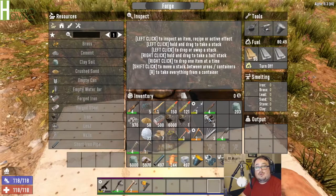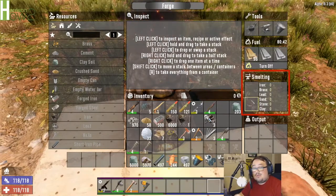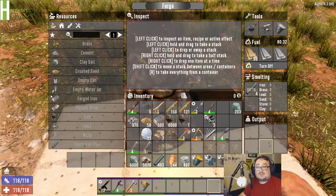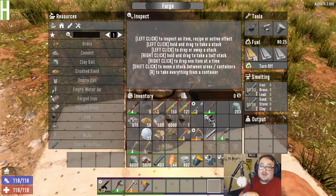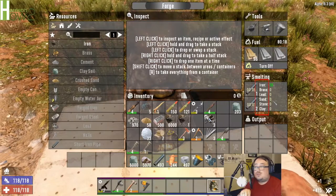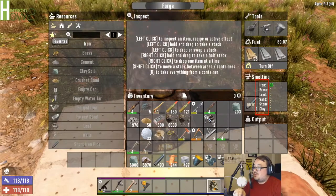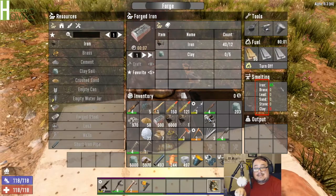Once I get it turned on, we put whatever we want smelted into the forge here. Whatever we're going to craft will come out of the forge over here. For example, I've got way too many short iron pipes - I'm going to stick those in and they're going to start smelting. You can see immediately they start smelting. I have two different spots that I can put items in, so I can spread them out so they smelt a lot faster. Once smelted down, you're going to see a number of iron generated right here. These are the numbers you need to pay attention to when working with what you want to make. So if I want to make buckshot, I need three lead and one clay. For forged iron, I'm going to need 12 iron and 6 clay - that's these numbers on the right.